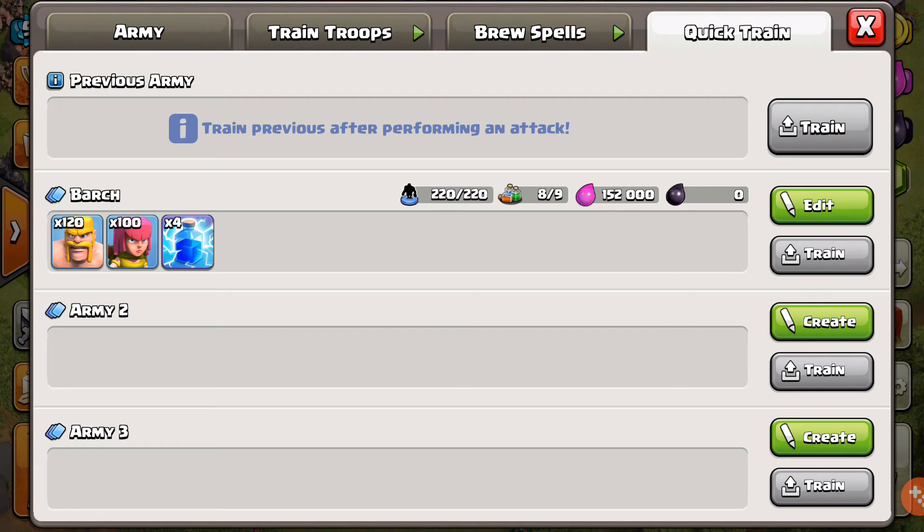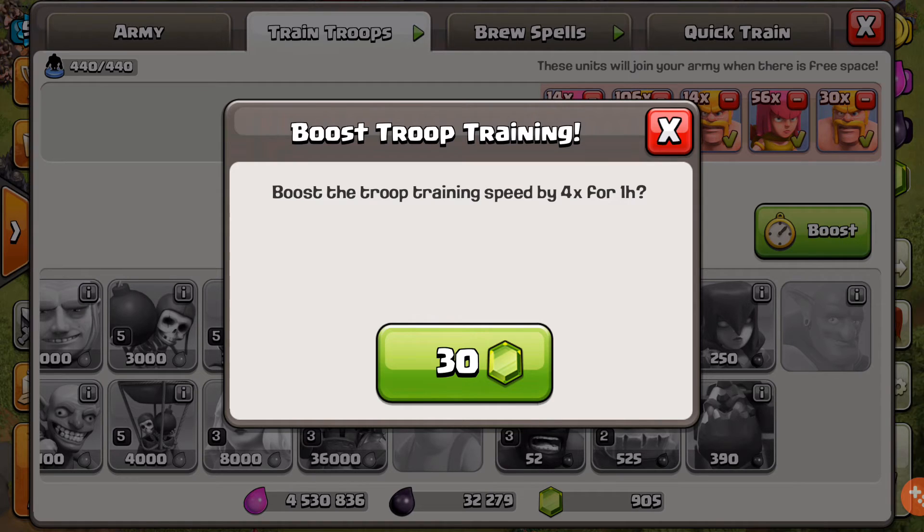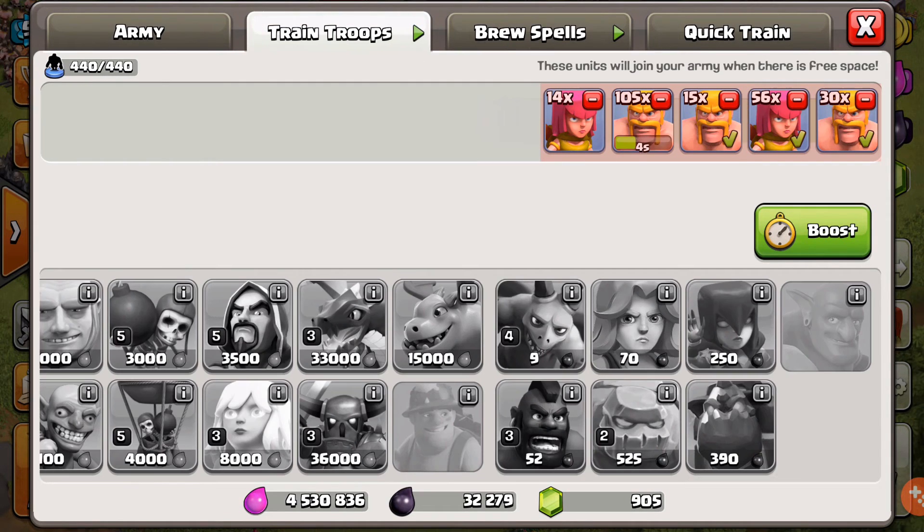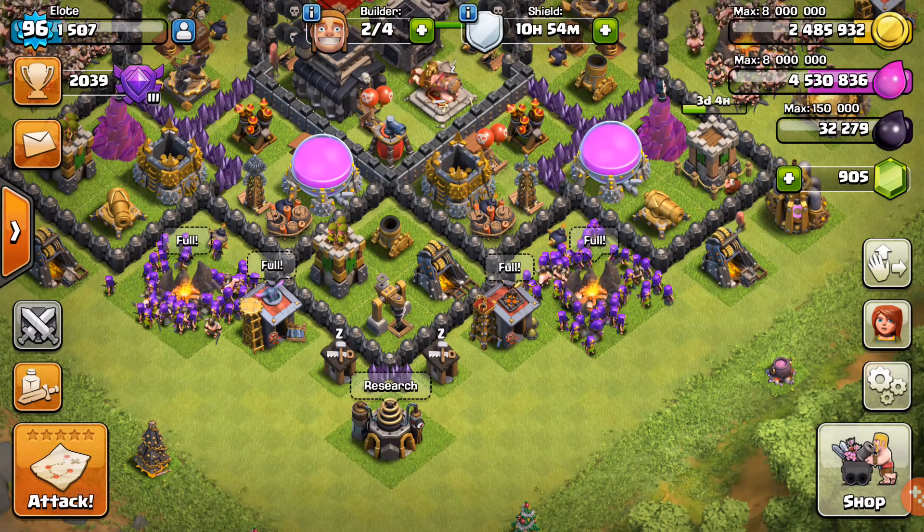Rage spells are six minutes. This is going to change a lot — it's going to be easier for us to make different army compositions and train troops faster, especially when you boost everything together. So that's pretty cool — this update is really crazy.